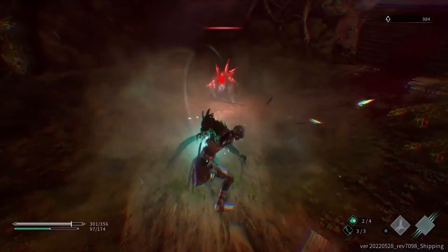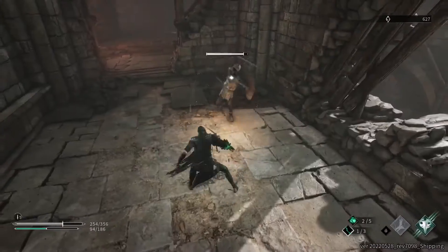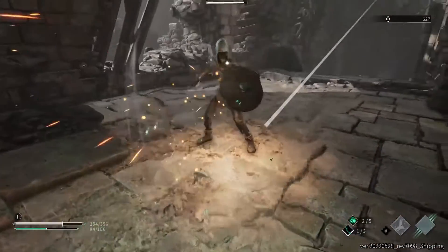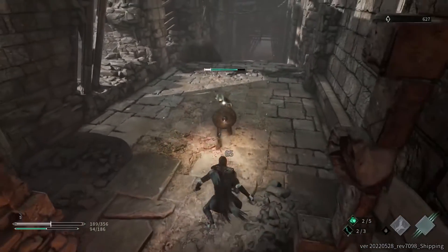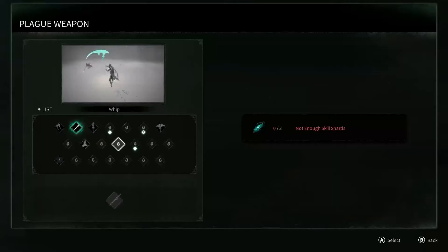Corvus is vulnerable whilst charging his claw, so it's safer to perform on dazed enemies. Reaved plague weapons are one time use only; however, Corvus can collect skill shards obtained from fallen enemies to unlock or upgrade plague weapons. You can equip and unlock them in the plague weapon menu.